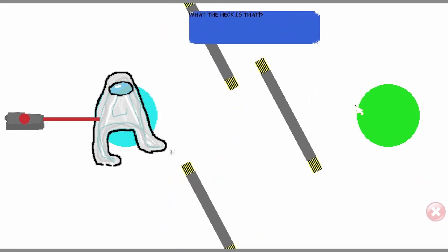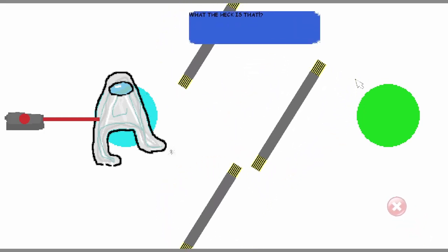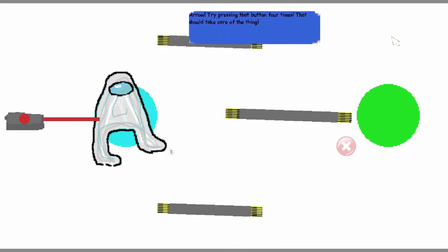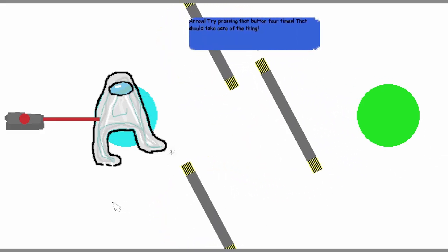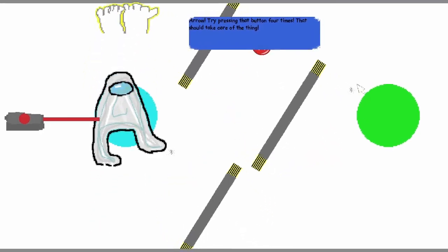We got a boss level — how are we gonna solve this? It's blocking the portal. 'Arrow, try pressing the button four times, that should take care of the thing.' I kind of thought the laser might be the way. Oh wait — I'll just go.